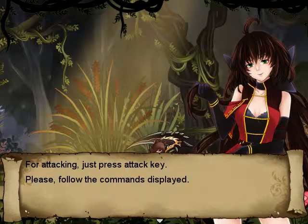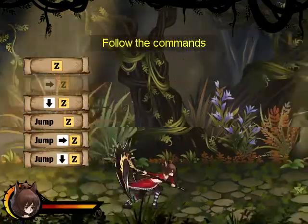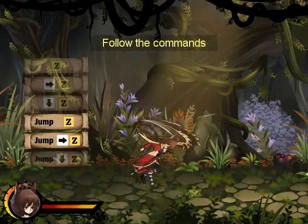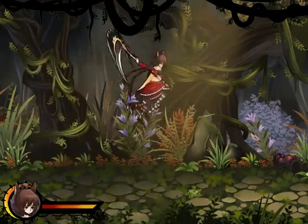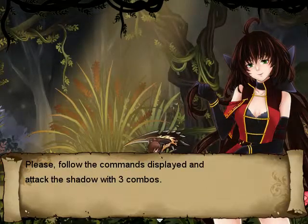For attacking, just press the attack key. Please follow the commands displayed. And attack the shadow with 3 combos.